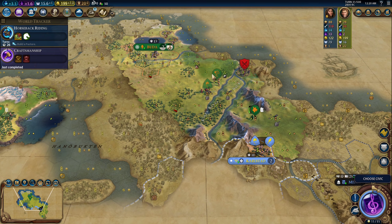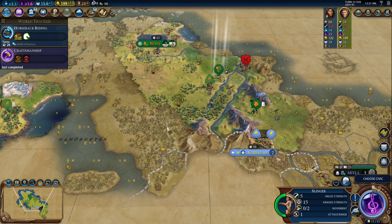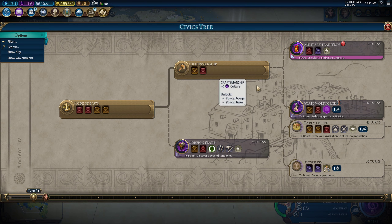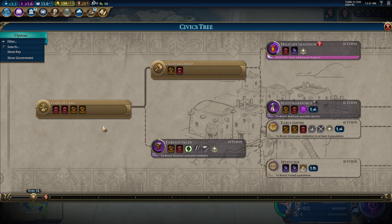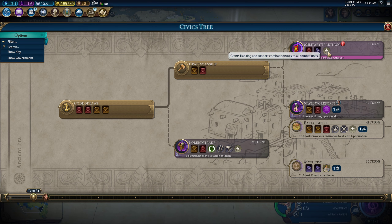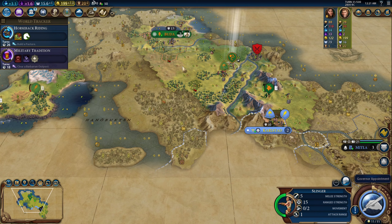I'm going to send this slinger over here to kill this barbarian. I haven't taken my promotion yet — let's take it now. Okay, craftsmanship is done. Let's take a good state workforce. I don't think that really does anything for me, nor does military tradition. Although I might be building a bunch of warriors. Let's go for Military Tradition.